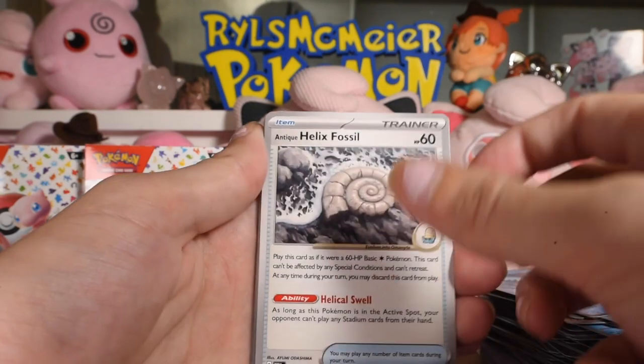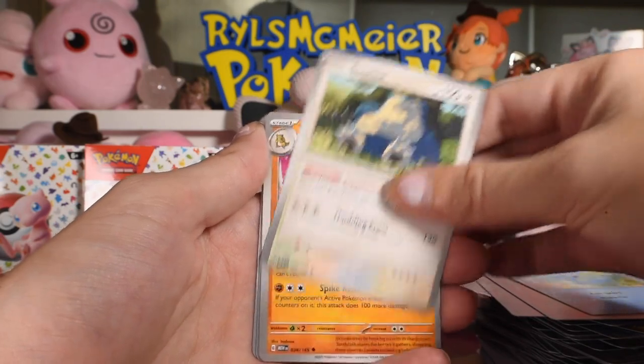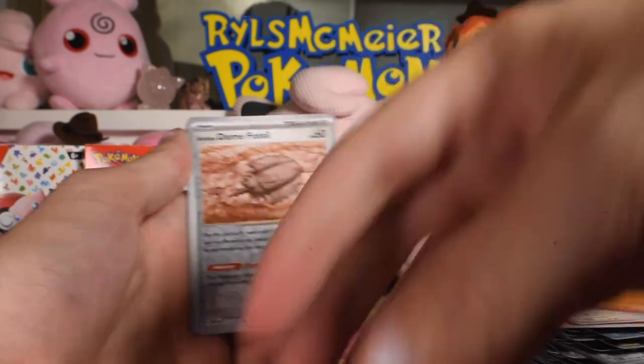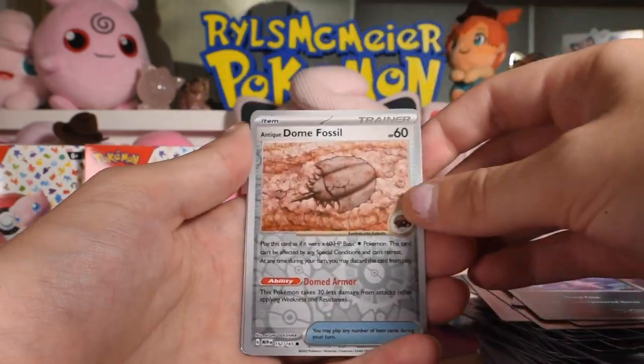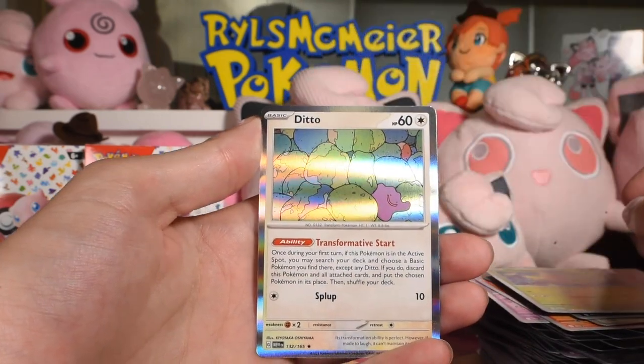There's damage on this card right here. Slowpoke, Magmar, Horsea, Snorlax, Sandslash — that card fell over — Antique Dome Fossil reverse, Weedle reverse, and Ditto as the rare.